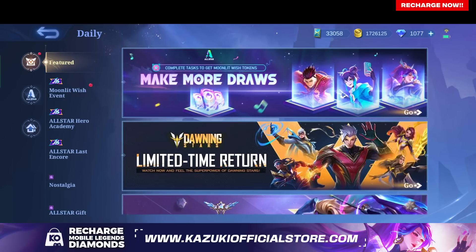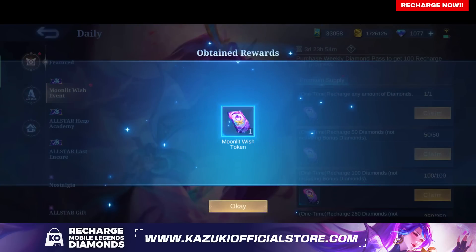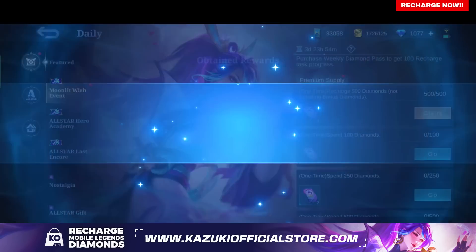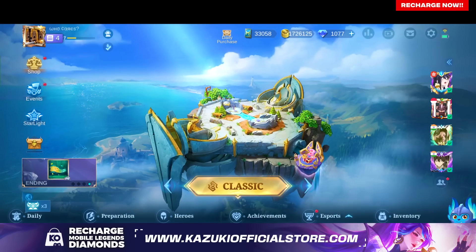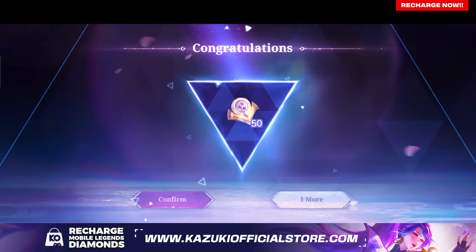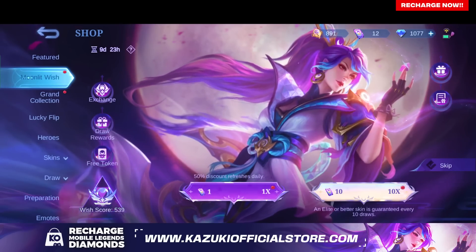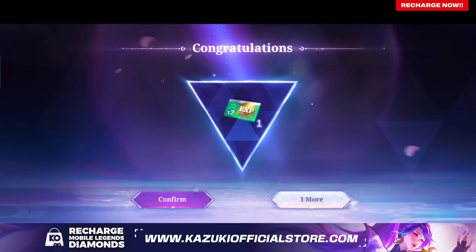So with the diamonds received, let's now claim the tokens. 50 moonlit crest for the first draw. Let's see what more we can get. 50 moonlit crest — starting to gain the worst reward from the prize pool.